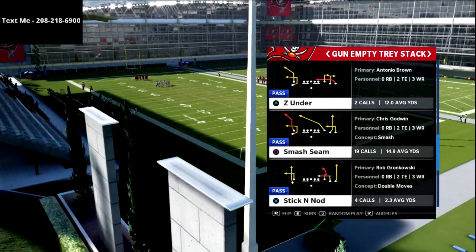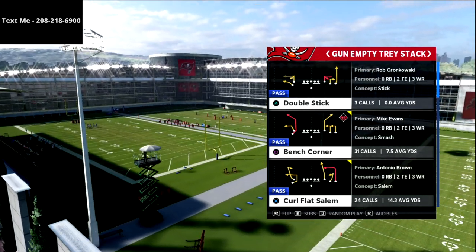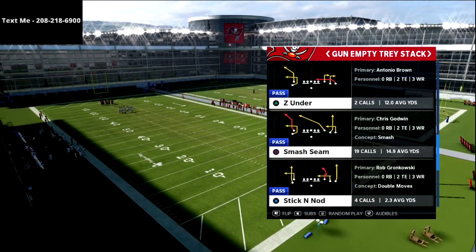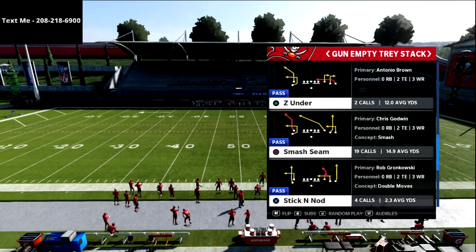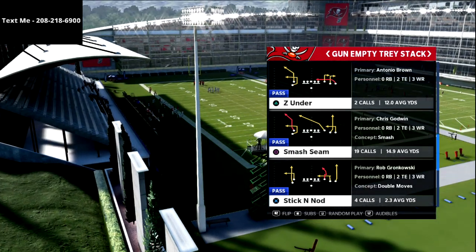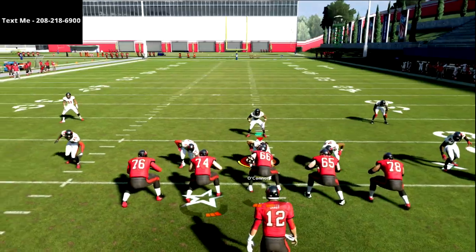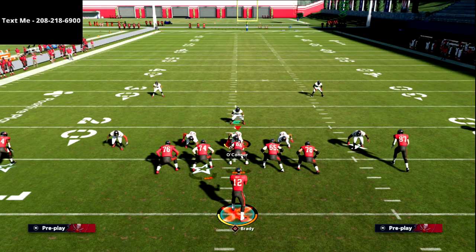We're going to use the play Z Under — that's the best play in my opinion, though you could also use Bench Corner. It's a very simple two wide receiver concept. We also broke down the smash concept in our Route Encyclopedia guide. The key is to make sure your two receivers are to the short side of the field. I move the ball over to the left hash, and if it were on the opposite hash, I'd simply flip the formation.